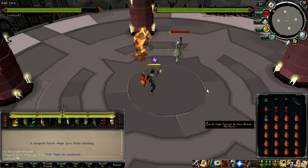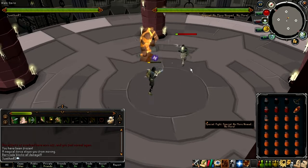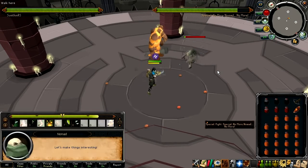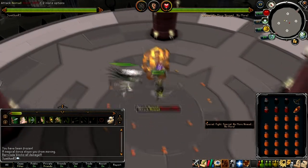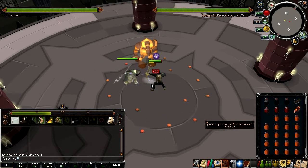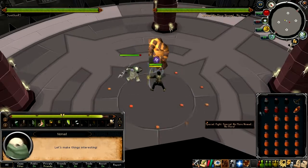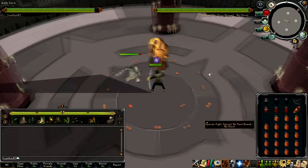You might have noticed that I have a crossbow and shield switch in my inventory. This was for the disintegrate phase, where Nomad usually hits you for insane damage. I was able to just completely eliminate that damage by using Barricade, which is a defence ultimate ability that makes you invincible for 10 seconds. And I don't think you should be able to do that, just because it kind of ruins the whole purpose of the fight, basically.